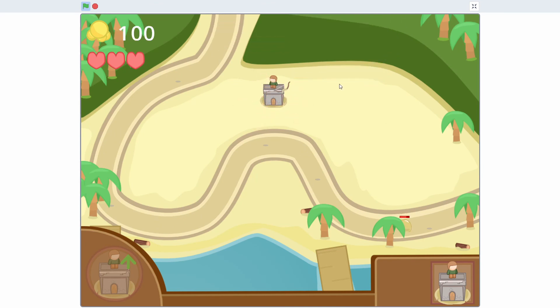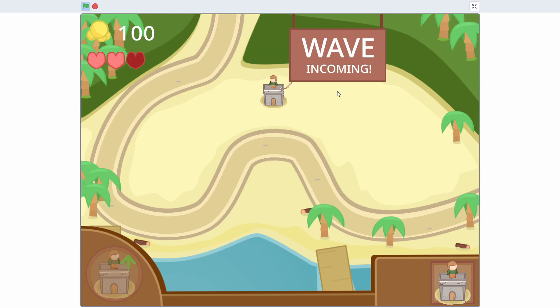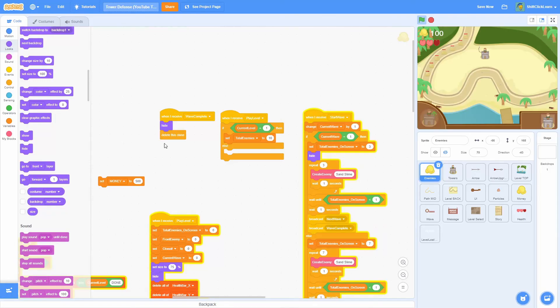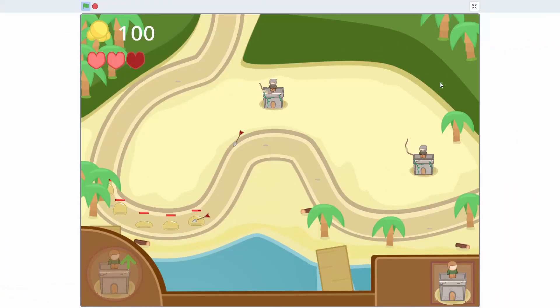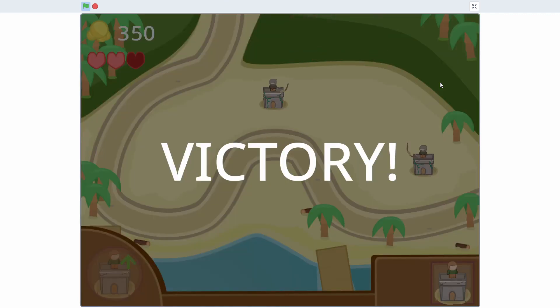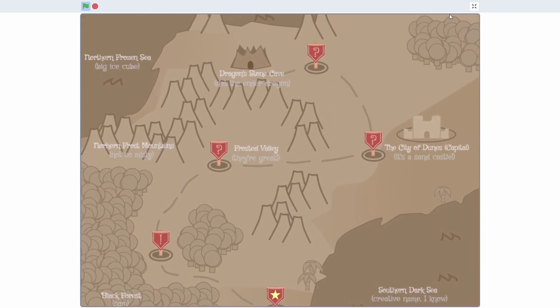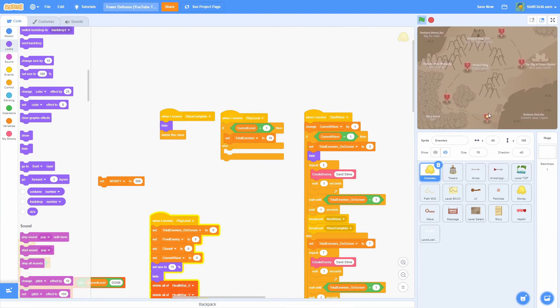Final test: take a little damage in wave 1, then wave 2 runs cleanly. Cheating with two fully upgraded air towers to guarantee a win — they shred through everything. Boom, victory! The screen shows for a moment, then returns to level select with the level completed and the next level unlocked.